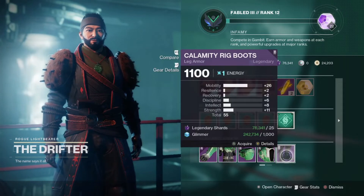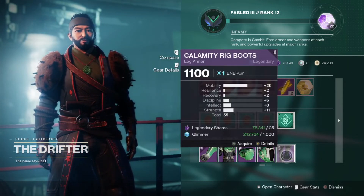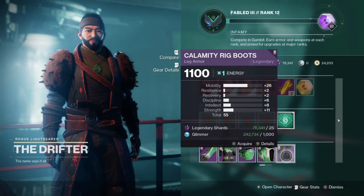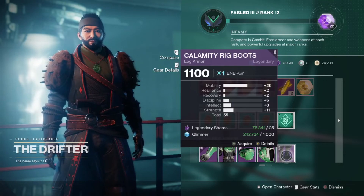Drifter is also selling boots with a nice 26 roll in mobility, which can help with those mobility-specific builds. Again, a pretty low total stat roll however, so you aren't getting too much else with this piece.